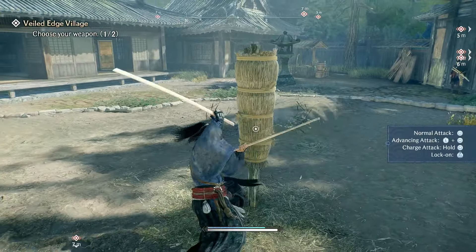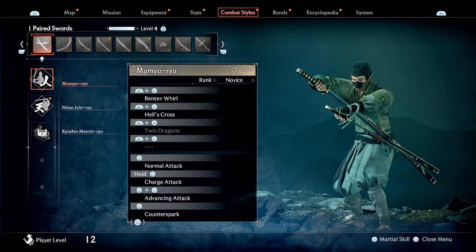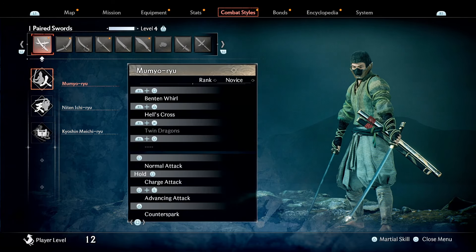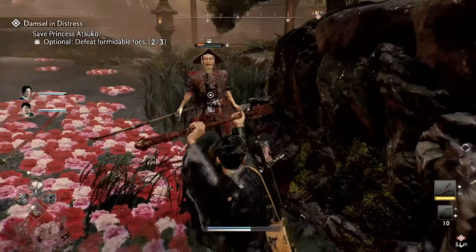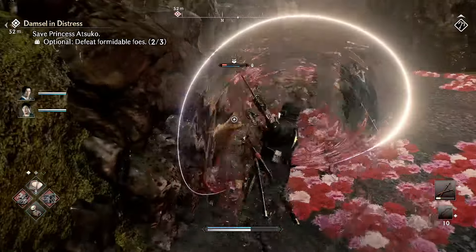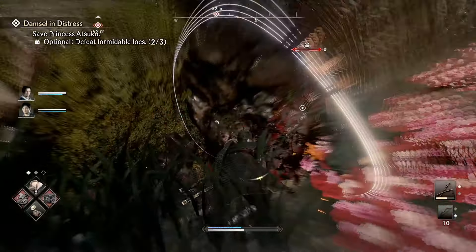Rise of the Ronin has plenty of weapons for you to choose from and gain experience with. The more you use a weapon, the more proficient you become, unlocking new moves and stat boosts, and overall effectiveness using that weapon. You even learn from your enemies — taking them out can give you a little proficiency experience from the weapon they were using. On top of in-game stat boosts, you will learn the small nuances involved with the weapons, making you better overall.